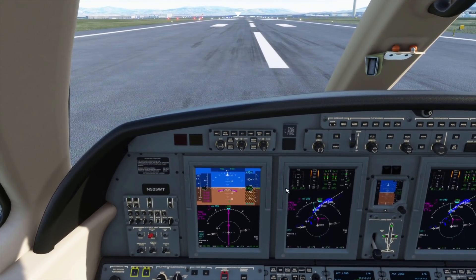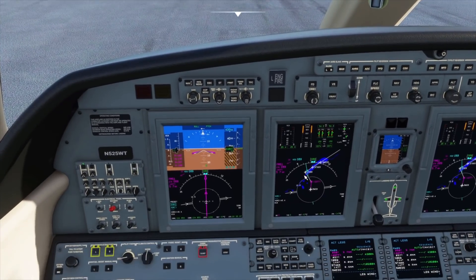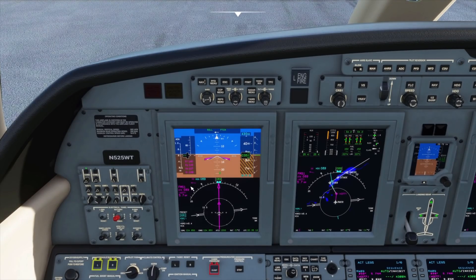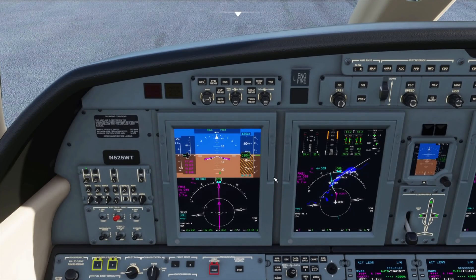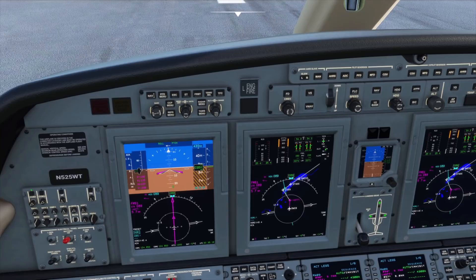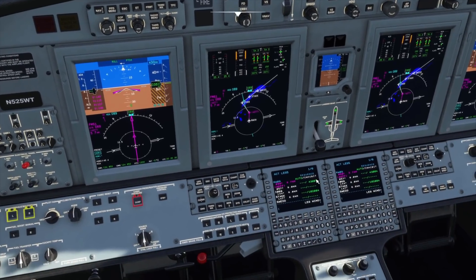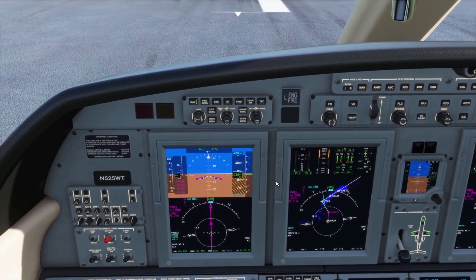The autopilot now supports arming approaches. Essentially, if you're flying via the FMS and you hit the approach button when coming up to an initial approach fix for an ILS, once the plane detects the localizer it's actually going to automatically switch the nav source from the FMS to whichever NAV radio has the localizer tuned into it. That's a really cool feature for approaches.